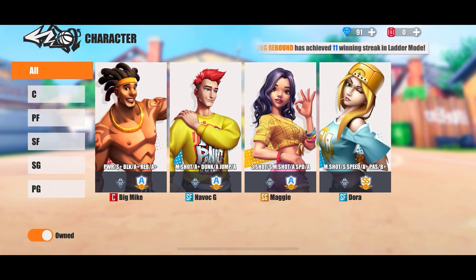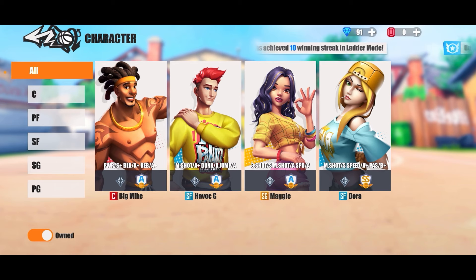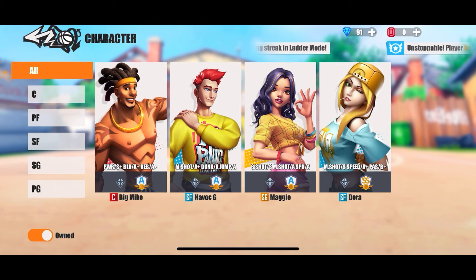Back when I first started playing this game around the time of release, you started off with Havoc G and then you'd do your missions to unlock Maggie and Big Mike. It was like that in the last rework too, but in this one you start off with all three characters, and all three characters start off at the A-tier.